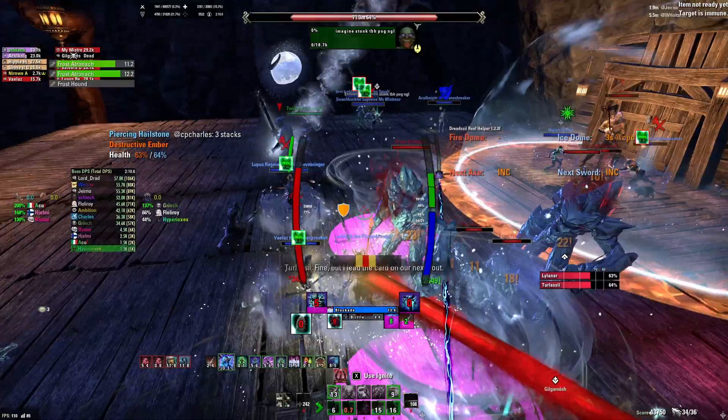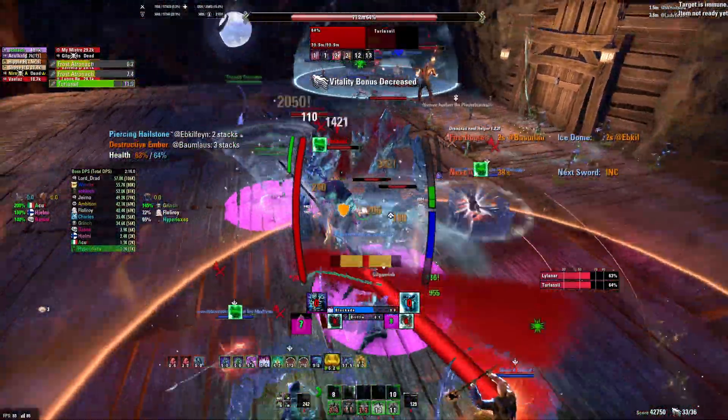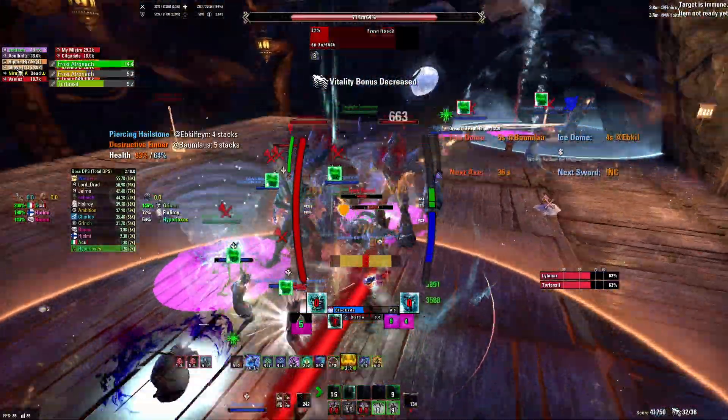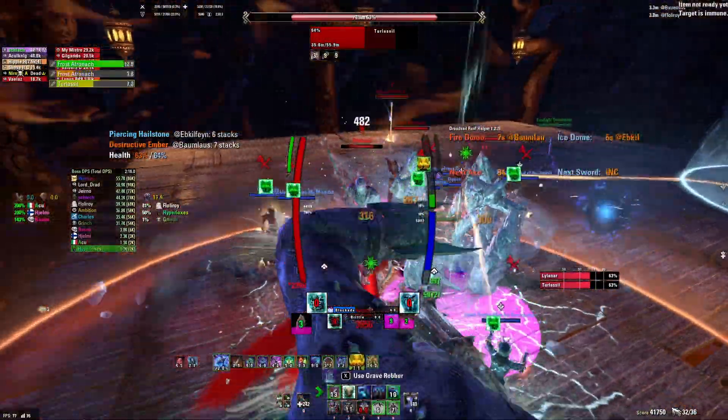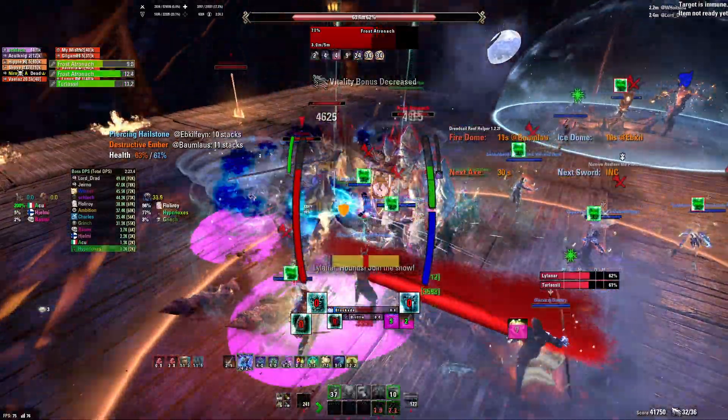In the third phase both bosses come down and your team splits into two groups, each dealing with their respective boss. After killing one of the bosses you lose the ability to pick up auras. After a while the remaining boss will repeat the teleporting mechanic, but this time you won't have an aura to interrupt him.